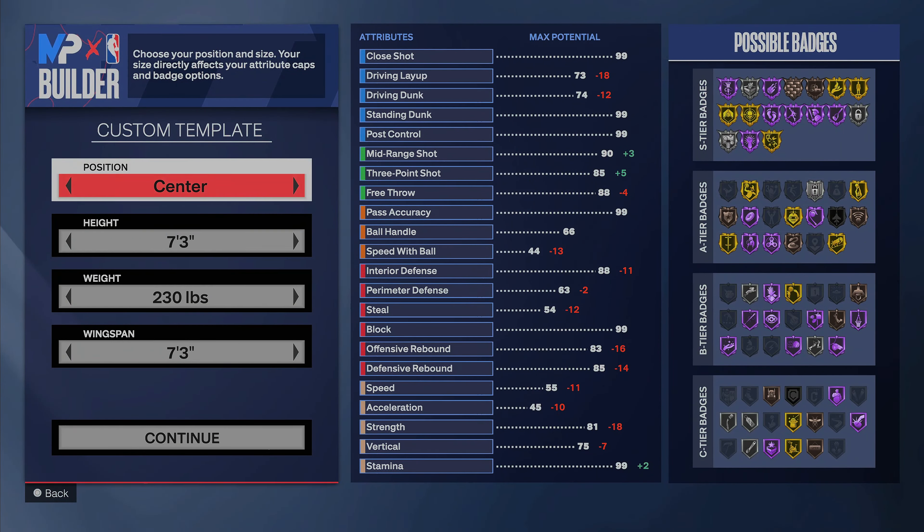Welcome back to another banger. Today I'm going to be showing you guys how to make this 7'3 build that I've been showcasing in my last couple of videos. Being center is one of the hardest positions on the court because you have to get rebounds and score. I've been playing center a lot because I'm really trying to master that position, but anyways let's go ahead and get started on how to make this build.